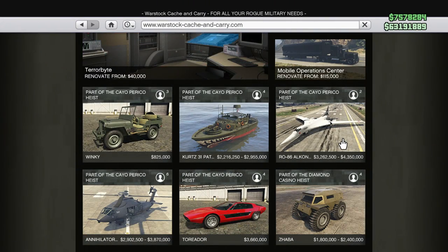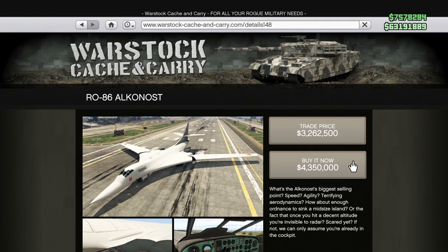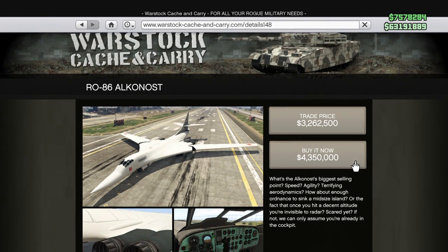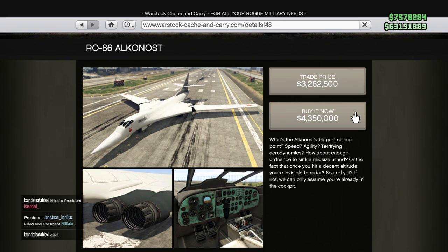One of the new jets in the game, the RO-86 Alkanost bomber, is so massive that if you want to store it in your hangar, it takes up the entire hangar — meaning you cannot store a single other vehicle when it's on the main floor. Of course you can keep it in storage, but if you take it out and keep it on the main floor, it's going to be the only vehicle there. That's how big the entire thing is.